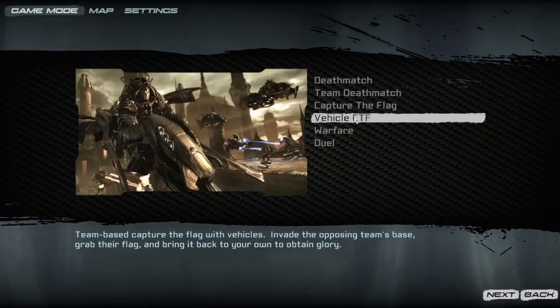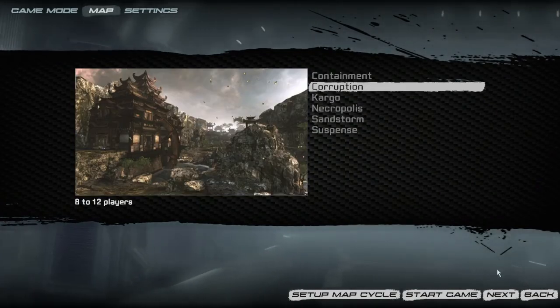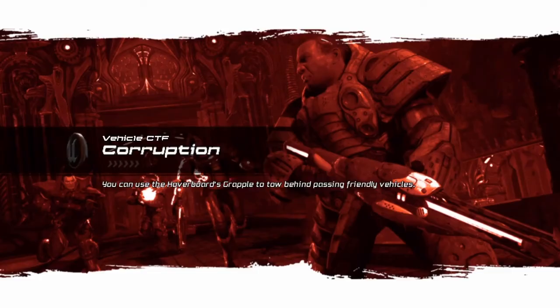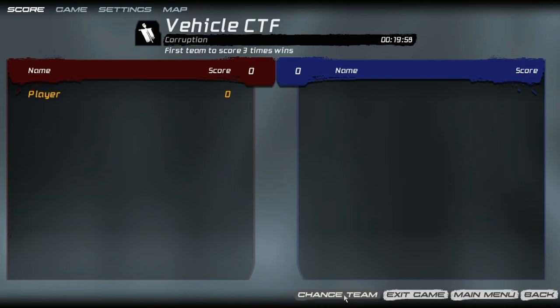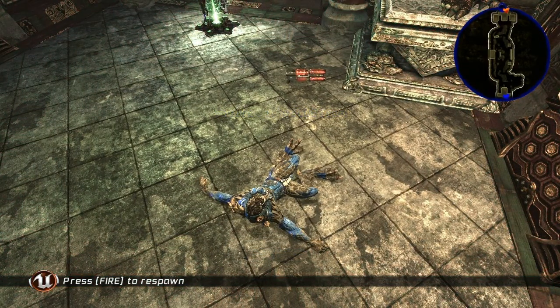I forgot that in Unreal Tournament 3, one of the vehicles actually had an alternate travel mode where you turned into a little ball that you could control and roll around. This is great because it just needs to be modified very slightly. And because it's in Unreal Tournament, I'll switch teams so I can show you. The code has actually been provided by Epic, so it's something I should be able to look at the code and then modify it.